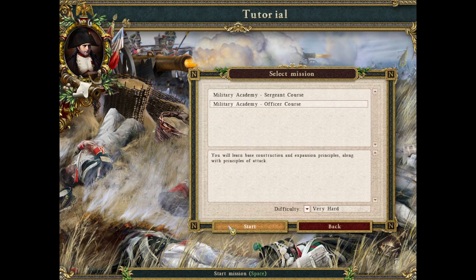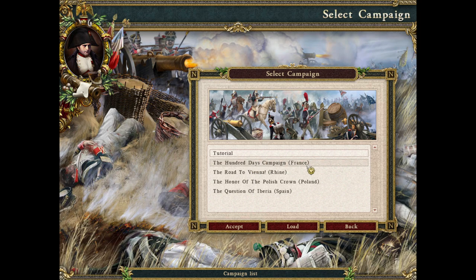There is a tutorial here and I did this tutorial on my own — it's pretty basic, but you learn everything: how to construct buildings and how to make troops, etc. We are going to the 100 Days campaign from France — that's the first campaign we're going to do. There is also a Rhine, a Polish and a Spanish campaign. I think this was in the base game as well, but I'm not sure.